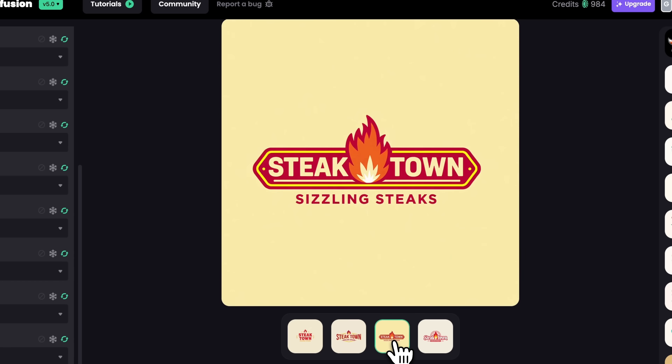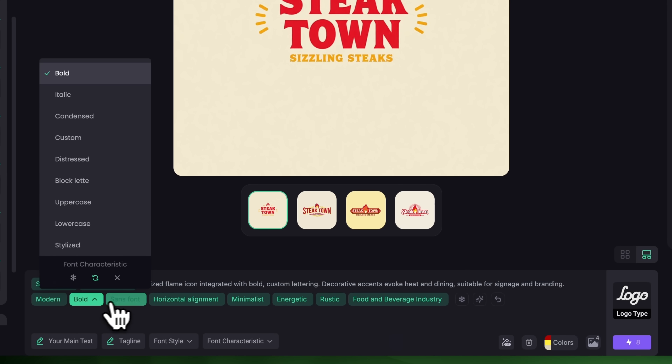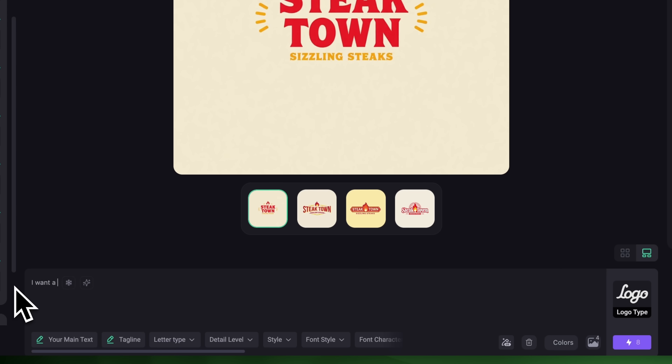If you want to change the brand name or tweak the style, it's right there in the prompt bar for quick and easy access. Now I'll click Revert to reset everything. Let's try a different idea. In the prompt let's write: "I want a minimalist logo of a tech company called Space Tech. Rocket element and modern style." This one's a bit more complex so it will be interesting to see how V5 handles it.